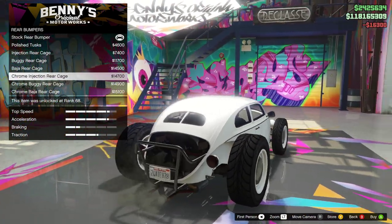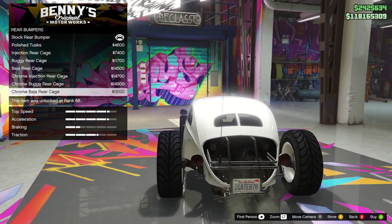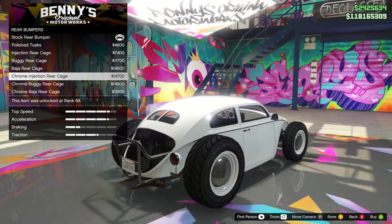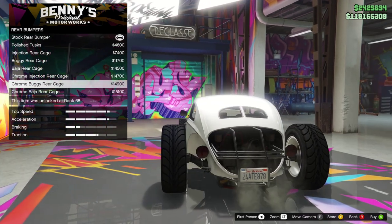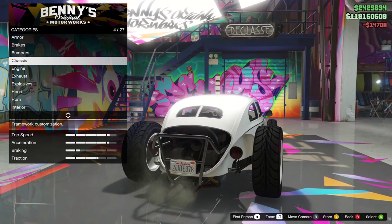For the rear — oh, that looks sick! We can have the engine sticking out. This is already looking amazing. We can do a rear cage — I'm thinking this one looks a bit nicer because there's not as much going on. I'm gonna go with the chrome injection rear cage. I think that looks the best.